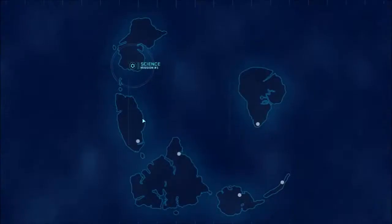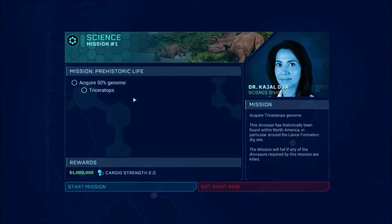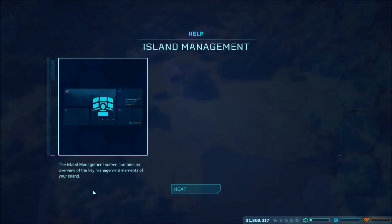Hello! On Isla Nublar I made some mistakes and I've tried to set them right. I believe in what we're doing and I believe in these dinosaurs. Responsible management of our animals is key, as is creating a safe environment for our visitors. Transmission incoming. Acquiring 50% genome - Triceratops. Start mission.